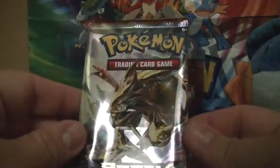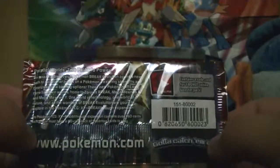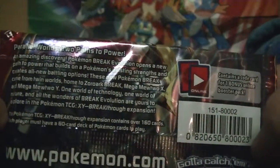Here's the first one — a Zoroark Break form of Breakthrough. Here's the pack, and there's the fang, I hope you can see it. Now we're going to open up the newest set, Breakthrough. Let's see what we can do.